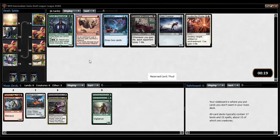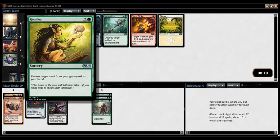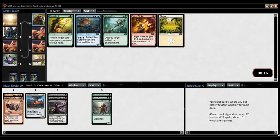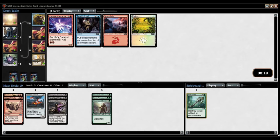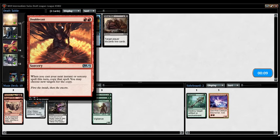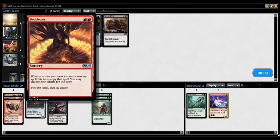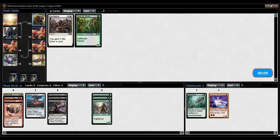Ooh, Abnormal Endurance is fantastic. Even just on creatures without ETB triggers it's good, and on creatures with ETB triggers it's strong. We have one elf — we'll pump it up. It's a late Divination. I'm going to take Thud here — that gives us two sack outlets, and then we can start looking for things like Act of Treason and maybe build that deck. Unfortunately we have three cards of three different colors, so we've got to figure out what our next colors are going to be.